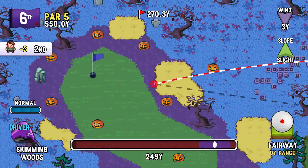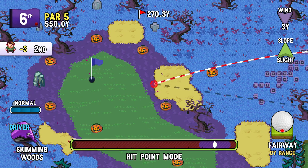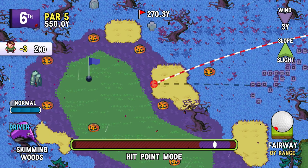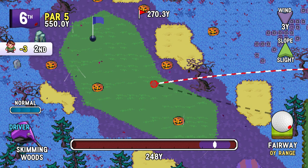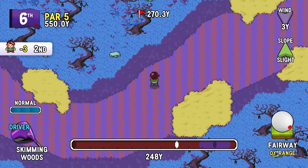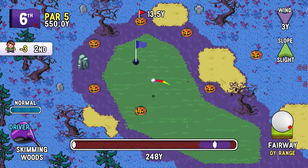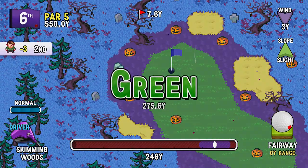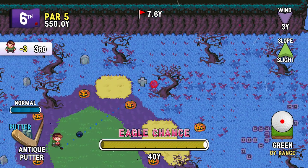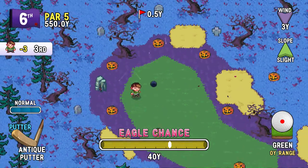That was a pretty solid drive. For that distance that I hit it, I could probably reach it in two. At the very least I should try and just get it on the green, just to be safe. And not go over, of course, and not try to thread the needle to where the hole is. That's a pretty safe spot. Slope of the green helped me a little bit in my positioning. Just trying to get myself into chance range.